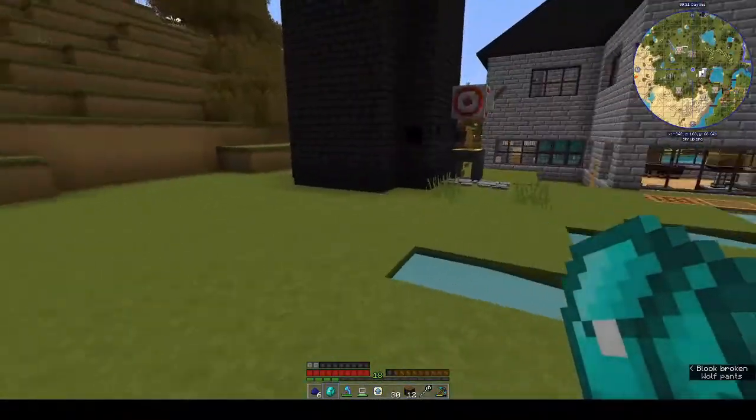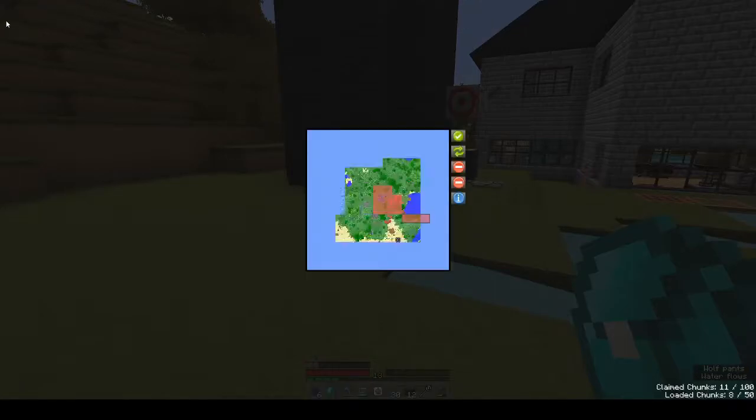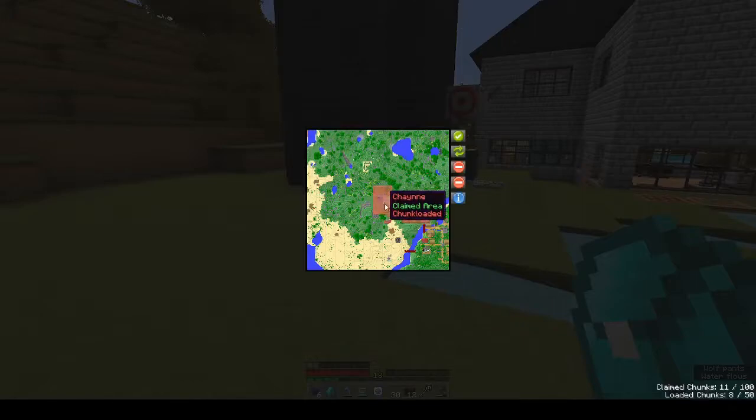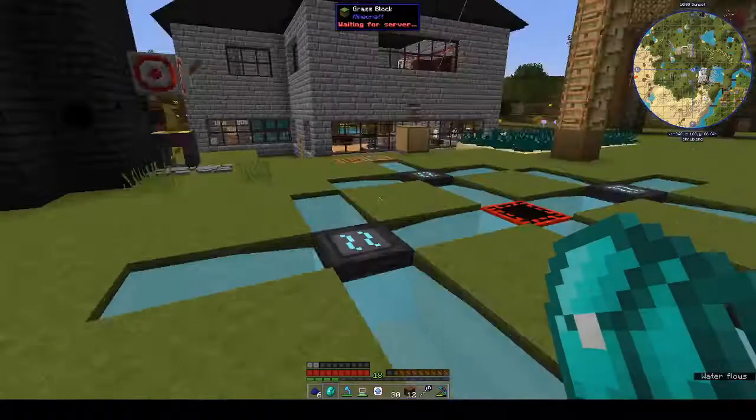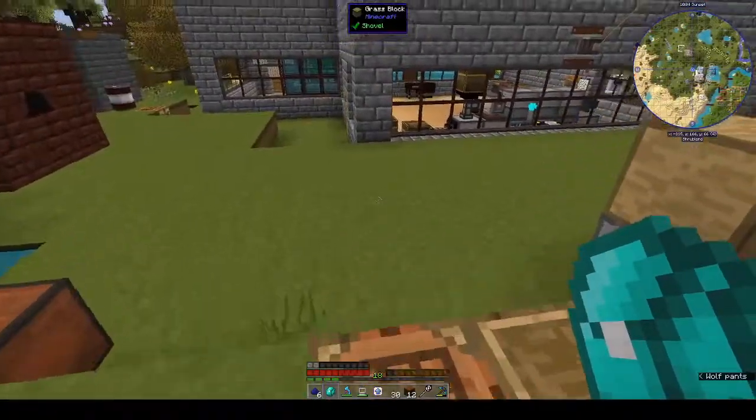To chunk load: press E to get into your inventory, then up in the left-hand corner click 'claimed chunks'. Left click to claim an area and then shift left click to chunk load it - that means that area will always be loaded no matter what. I've chunk loaded pretty much all of my base so that even when I've got the furnace going it will keep going while I'm not there.